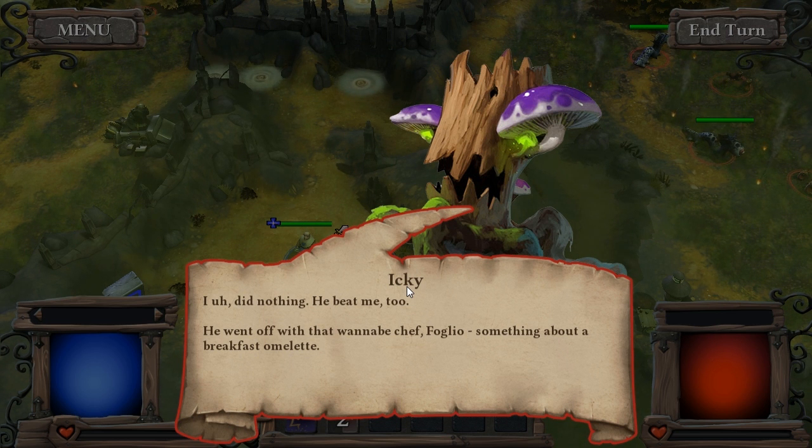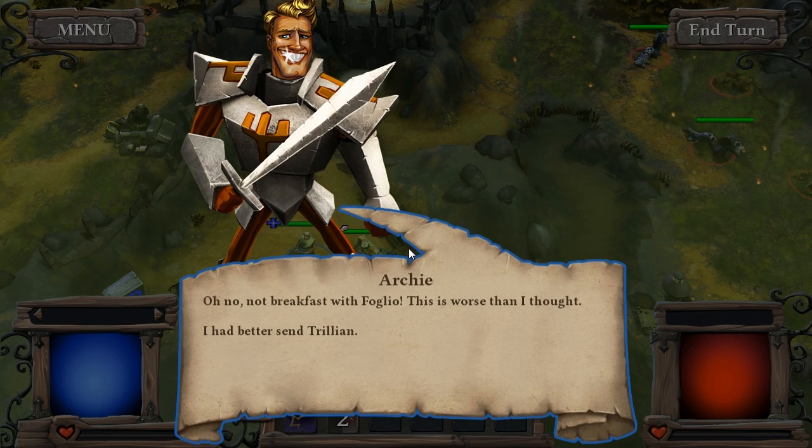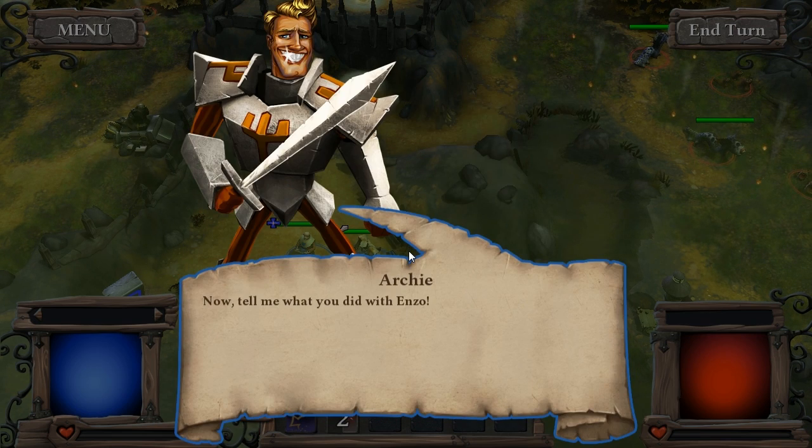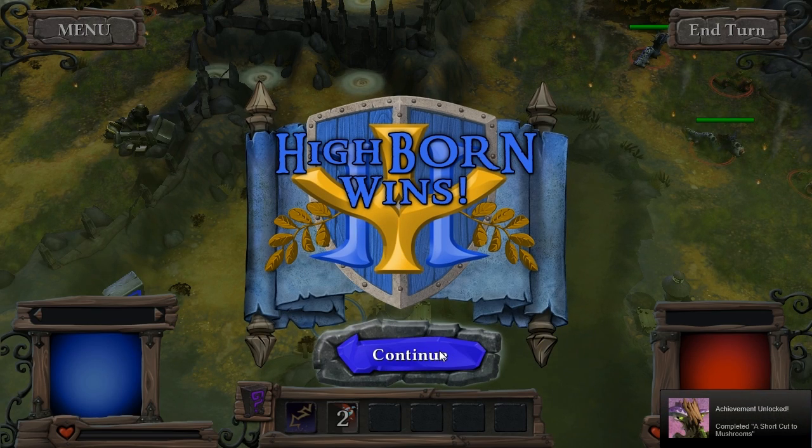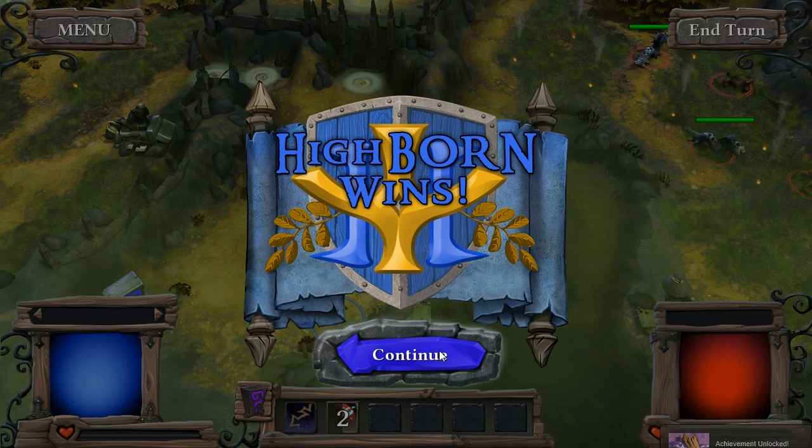So they're telling us that Enzo went off with some wannabe chef about a breakfast omelette. We win! That was the shortest mission I've ever seen so far and I guess we got an achievement for not doing things the normal way. Cool by me. Makes for a shorter let's look at but there's not too much more to show — every mission has been fairly similar with respect to its basic mechanics. I don't know how long the game is.